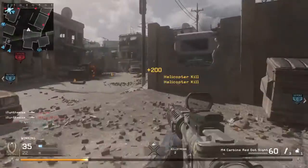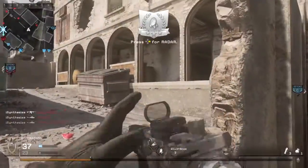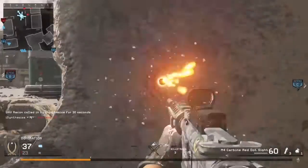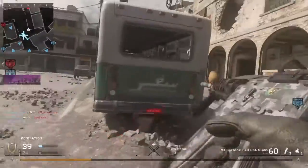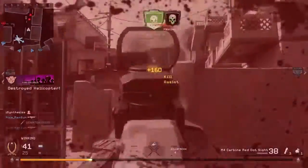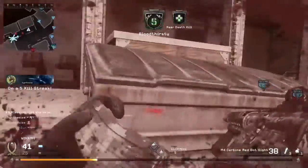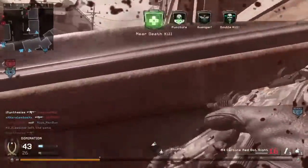Now onto our less important criteria, but still very nice to have on a gun — we have the iron sights. Both of these iron sights are very usable. I think they're both pretty good; you can see your target quite clearly and it doesn't block too much of the screen. But I'm going to have to go with the AK-47 for this one. The open design at the top makes it slightly easier to see someone and easier to track your targets, and I just overall like this iron sight a lot more.